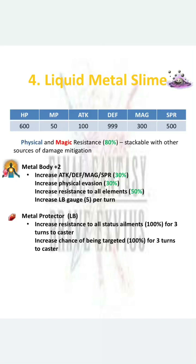Even though this unit has very low HP, the sheer defense and spirit stats make it one of the best provoke tanks. In addition, it has 80% physical and magic resistance. Those two resistances can stack with general damage mitigation as well as physical mitigation from pot 153, so you can have extra resistance and make it even sturdier. It is already enhanced — Metal Body plus 2.